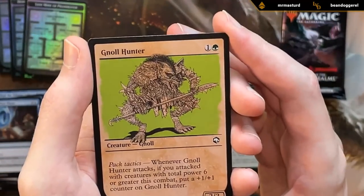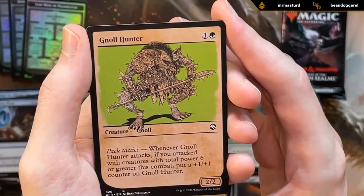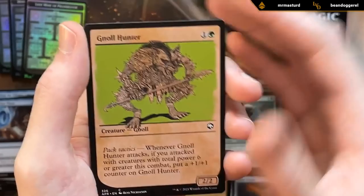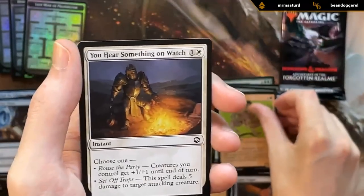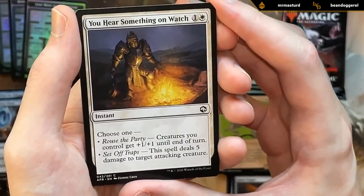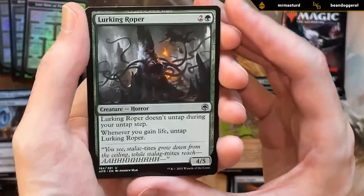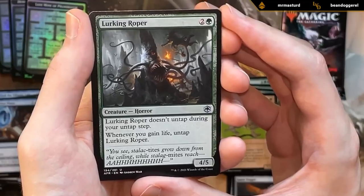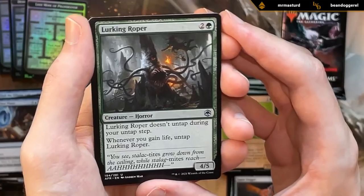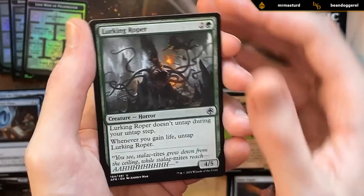Manticore also playable, especially nice with first strike. Got a sketch art Gnoll Hunter — a pretty good card in general, two mana two-two that gets a plus-one counter with pack tactics. You Hear Something on Watch — a fine removal spell if we end up in a more controlling deck, or it can be a pump spell. First uncommon is Lurking Roper — great payoff for life gain decks. In the dungeons there are also ways to gain life to untap it, and it's a four-five for three mana that plays defense quite well.